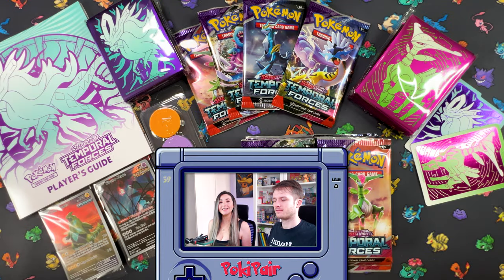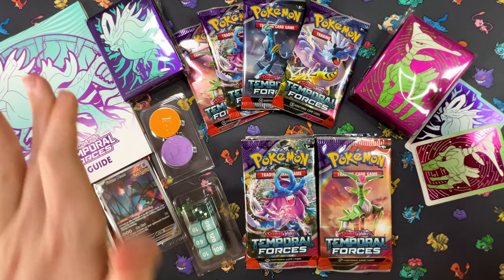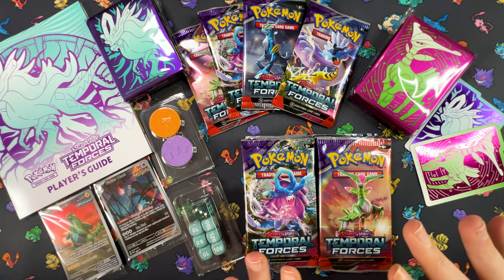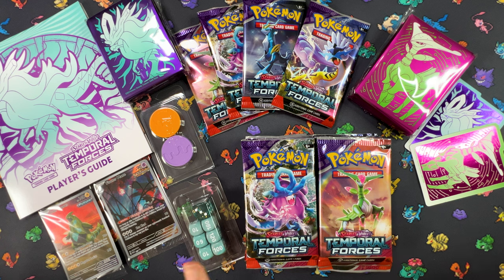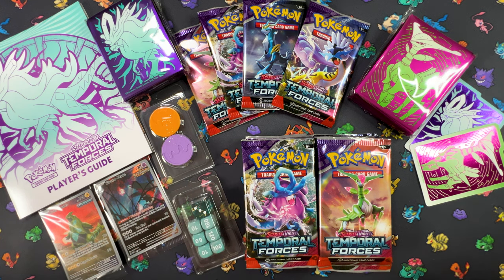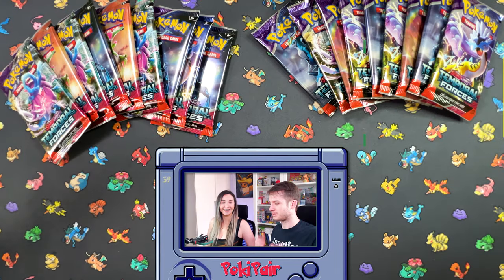This is the content you'll find within two of the ETBs. Each one has their own unique design for their card sleeves and card dividers. There's a total of 18 packs here — nine packs each. Each ETB comes with their damage dice, condition markers, and each of their own promos. This one came with Wugtrio and the other one came with Iron Leaves. Let's divide those packs and start ripping!